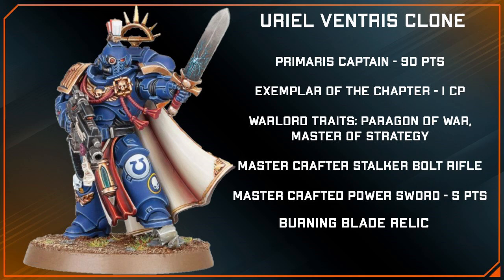Total points cost for the Primaris Captain is 95 points, while Uriel Ventress is priced in at 110 points. In addition, the Captain requires 1 command point for his two Warlord traits, where Ventress comes with both his Warlord trait and his Unorthodox Strategist ability at no extra cost.